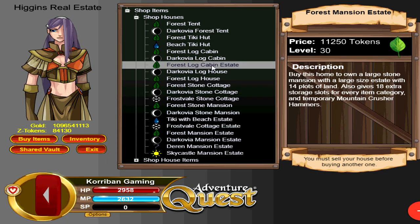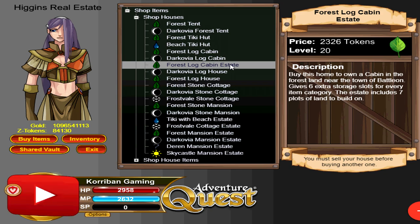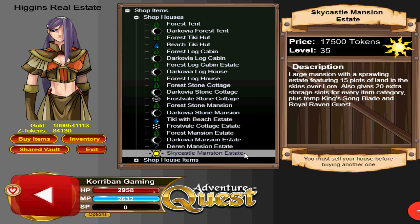Apart from all of the houses here, you can see the cheapest house costs only 188 tokens, and the cheapest estate costs 2,326 tokens, with the most expensive estate costing 17,500 tokens.